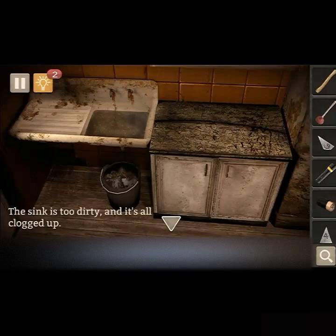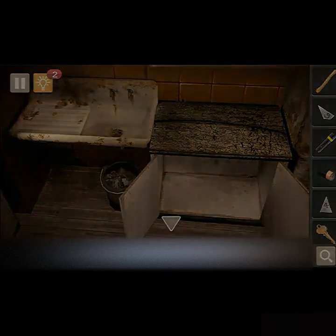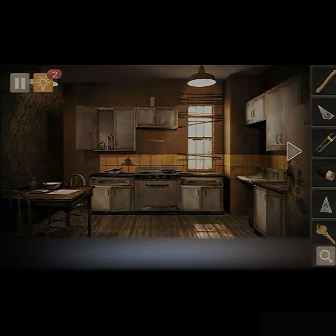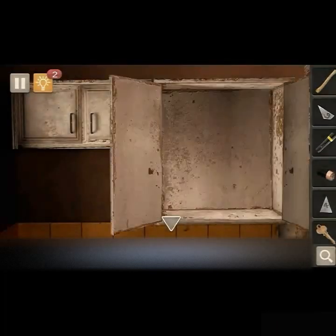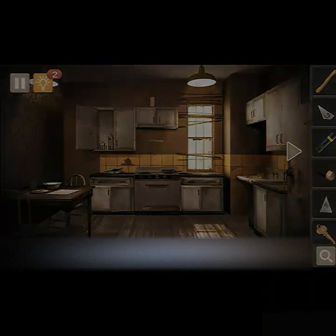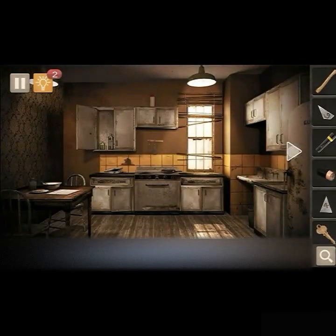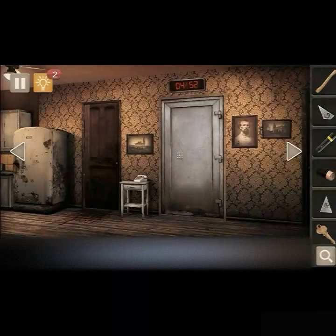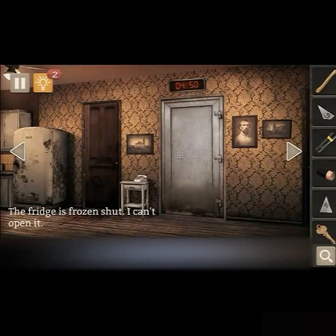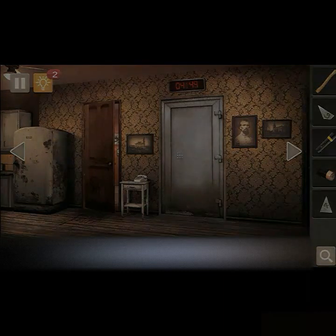The sink is too dirty and it's all clogged up — that means use the plunger. And there we go — now we've got some kind of key. Did we check this area already? Yeah, we did. Let's see if we can open that fridge — nope, fridge is frozen shut, can't open it. Something is missing. Let's try the key — yep, that worked. We used the key to open the door.